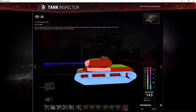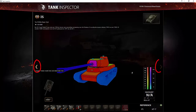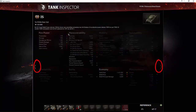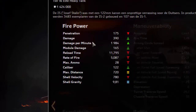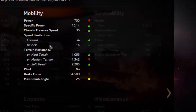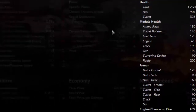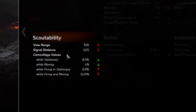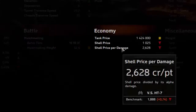Zo kan je voor elke tank makkelijk kijken wat de zwakke plekken zijn. Wat je ook kan doen met dit programma is de specificaties van de tank bekijken. Dan ga je hier links of rechts op de pijl klikken en dan krijg je de specificaties. Elk vak kan je apart gaan belichten: de firepower, de vuurkracht van de tank, de beweeglijkheid van de tank, mobility, survivability. De dikte en de penetratiewaarden van de armor, van de bepansering. Scoutability is de view range, de kijkafstand van de tank. Welke tiers dat je kan uitkomen met die tank in de matchmaking. Hoeveel dat de tank kost.